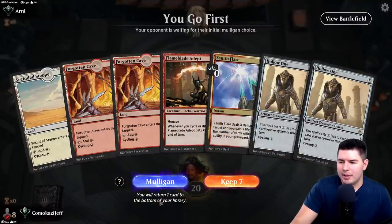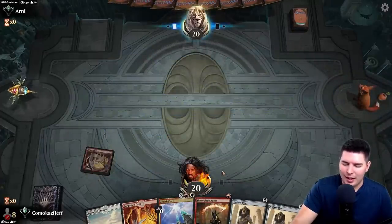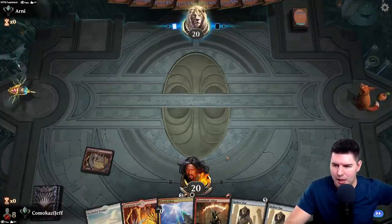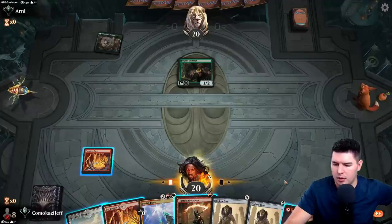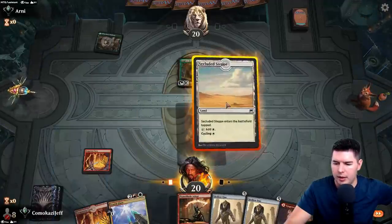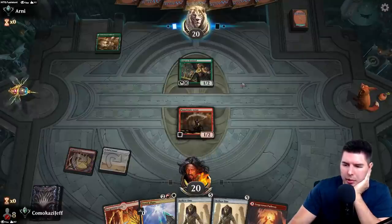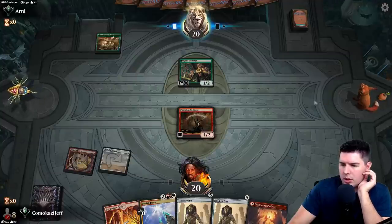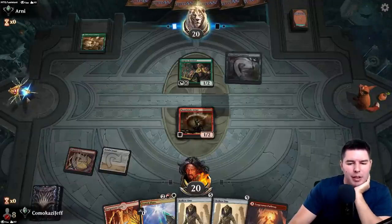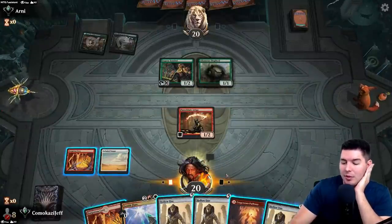This mana base is a little bit funky but we can make it work. I'm doing this a little bit for science — I haven't actually played with these decks too much. Jaspera Sentinel comes down. Let's get out the white source here, Flame Blade Adept, pass the turn. Elves — elves could be real bad.